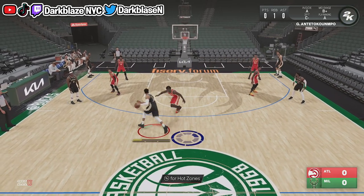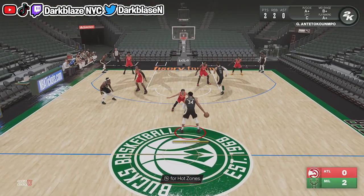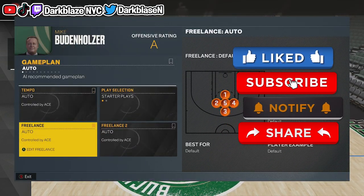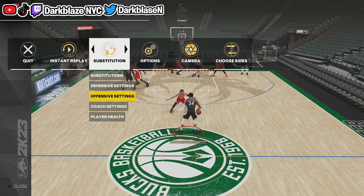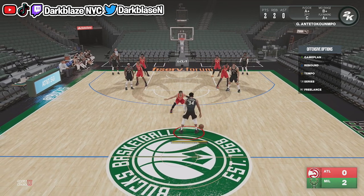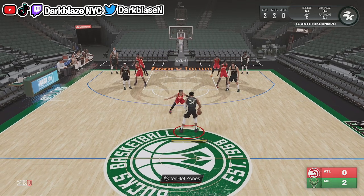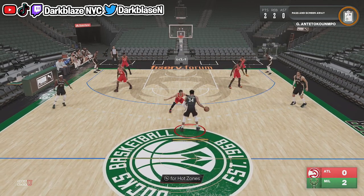There's another way you could five-out: use a freelance called the Hawks freelance — the Hawks 2018, that's what it's called. Go to freelance right here and pick Hawks 2018. Use the d-pad button on the right side where it says freelance, press RB, then press A. You can also press left on the d-pad and go past the screen — it'll spread the floor for you.